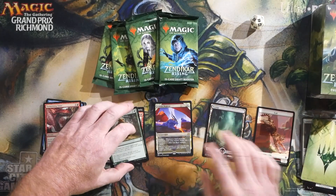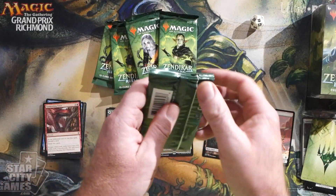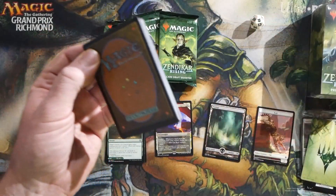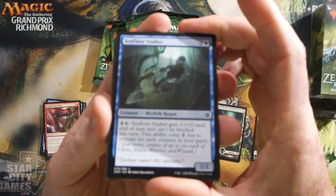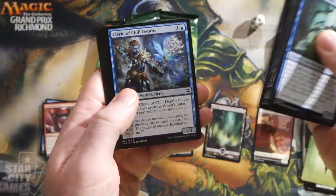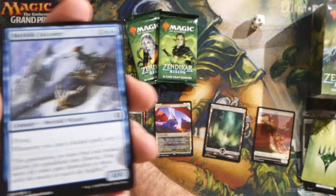Just make some piles, see if I can keep this stuff organized this time — shouldn't be too hard with six packs. Pack number two. Get through our commons here. I'm not really going to slow down or talk about the commons.